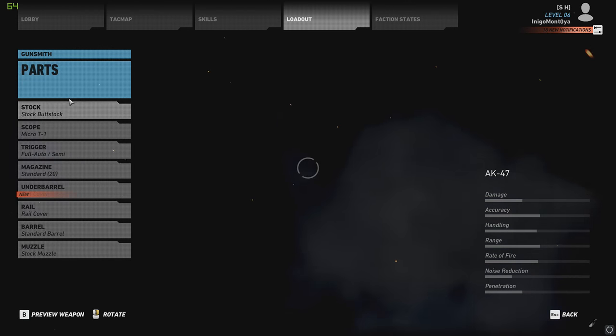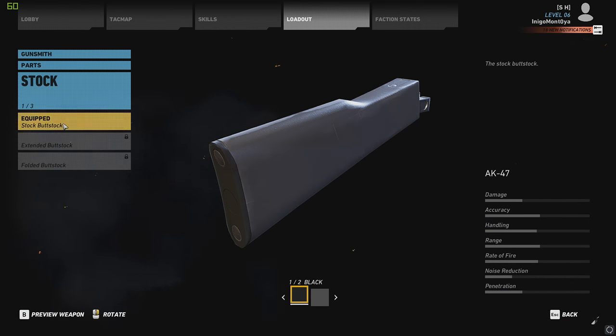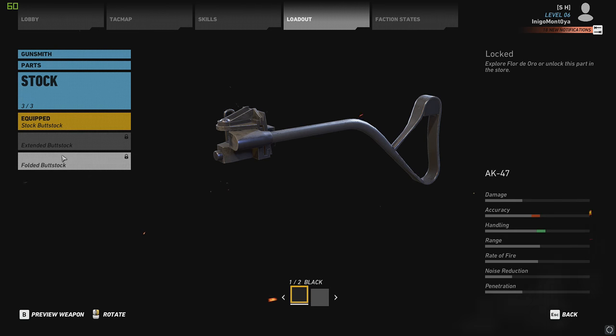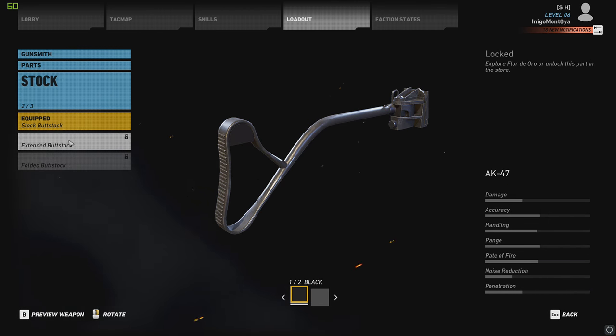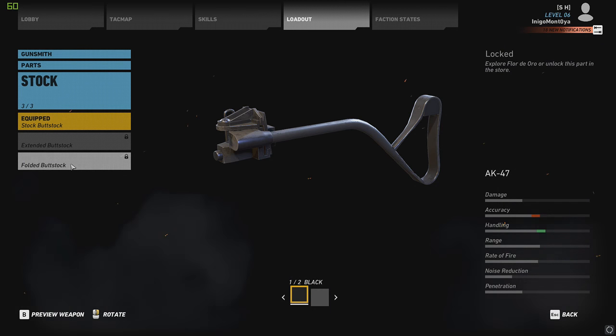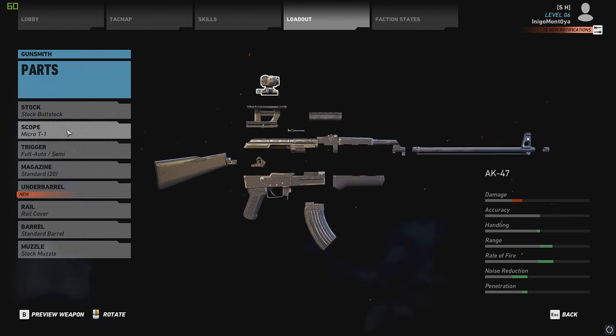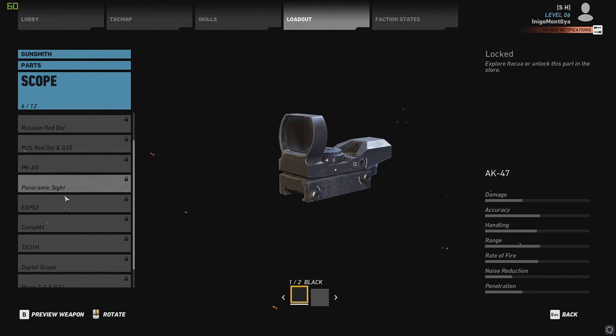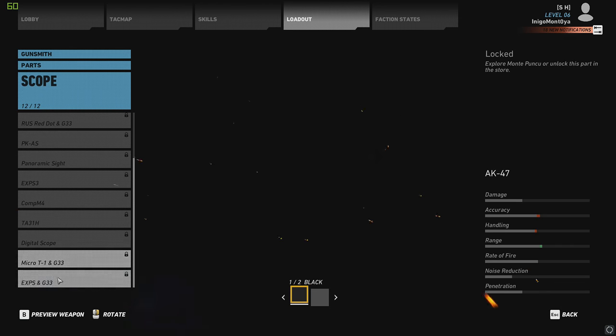You've got three different stocks: the stock buttstock, extended buttstock, and the folded buttstock. The extended doesn't actually change your stats, just the looks, and the folded drops some accuracy and gives you some handling. For scopes, you've got the stock ones and then all of the standard assault rifle scopes that you can put on this.